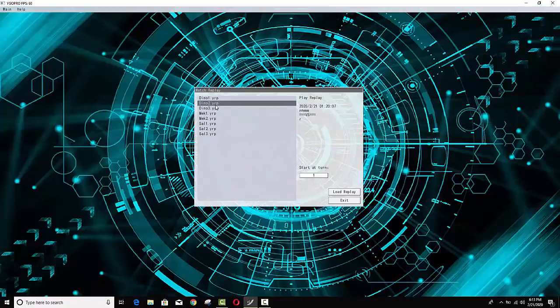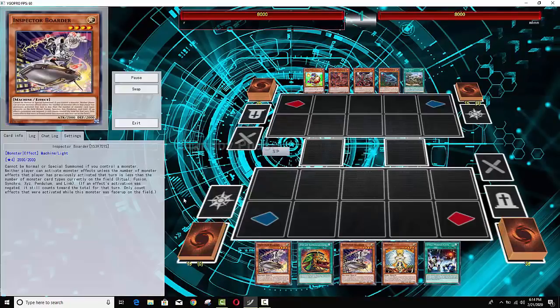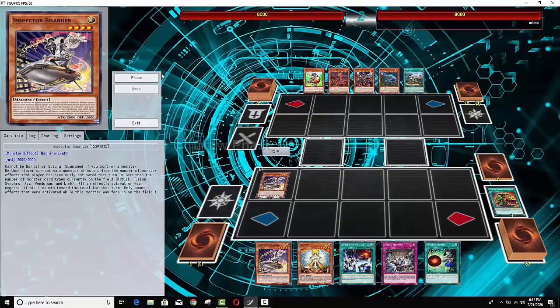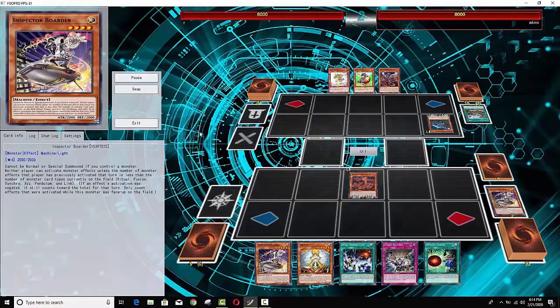So you guys just see kind of how it works, and in game two it's pretty much going to be the same thing. The Mystic Mines are to slow the game down. You can see that he's making me go first — that's why you also play Inspector Boarder in this deck. You play Inspector Boarder against people who are like, 'I'm gonna make you go first because you don't have any plays.' You just play Boarder on them and Boarder can usually stun a lot of decks — it's kind of like the safety net. If you play against decks like Altergeist or Salamangreat, a lot of the control decks lose to Inspector Boarder, and if they make you go first at least you do have a play.